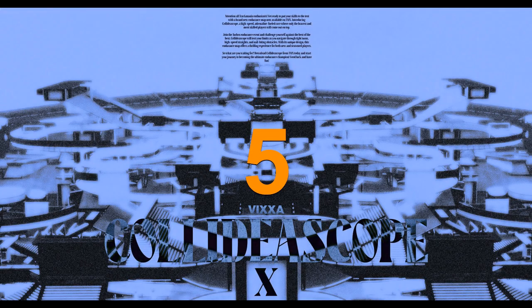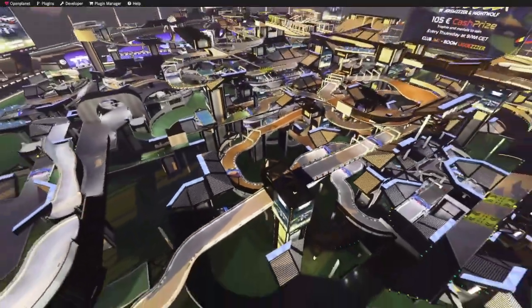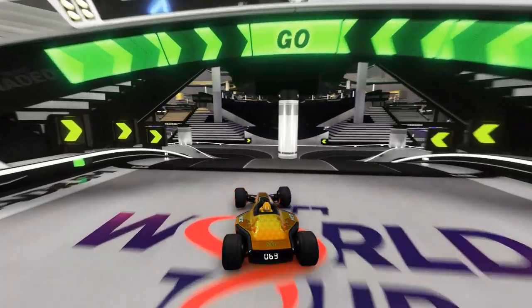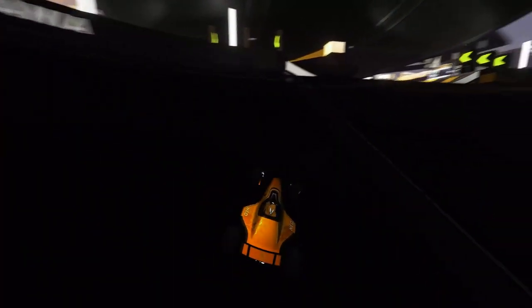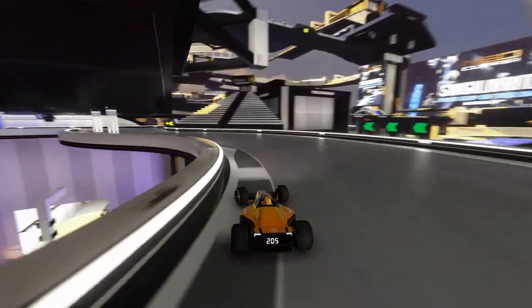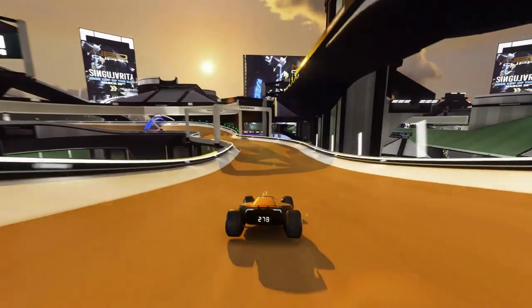On the fifth spot we got Kaleidoscope X made by Vihsa, and I can tell you one thing — this map is huge. On this track you can drive for more than five minutes, and the route features any surface you can imagine, even two very small bobslide parts, and all of this twice, because the track is completely mirrored.